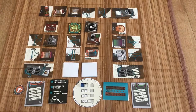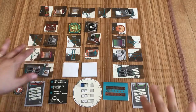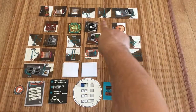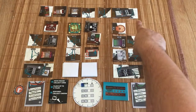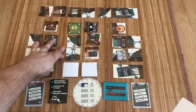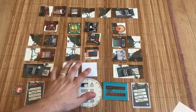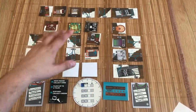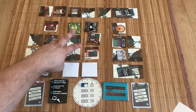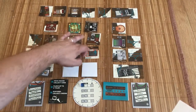This is Circuit Breakers, and there's a fair bit going on here. Basically, this is one player here to the left, another player here to the right, and another player along the top row. When you start the game, you're going to deal out two wire cards to each player and three appliance cards like this to each player, then put the rest of them right here. Then you'll put the cards in the middle — the same number for each one, two wire and three appliances.